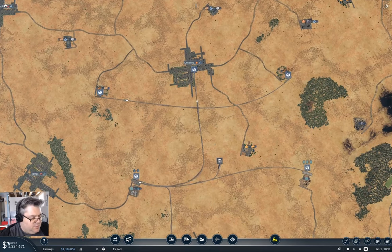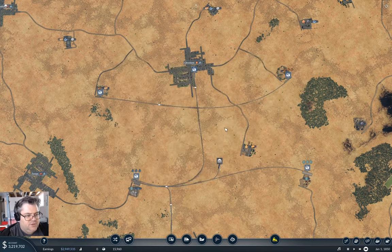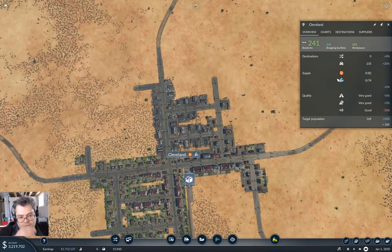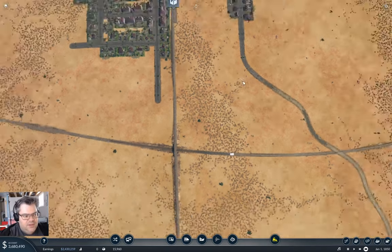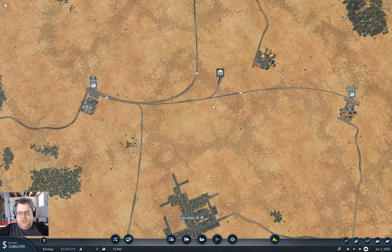Anyway, let's get time rolling and take a look in here. Note that we have no loan, and we're up to three million. We've got a million and change coming in from the trains. We are delivering fuel up into Cleveland. We're stuck in 1850 — that's intentional. I want to get some stuff going with the 1850 rolling stock and get a network going, and then we can mess around with other things.